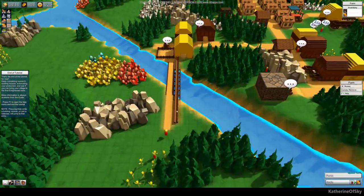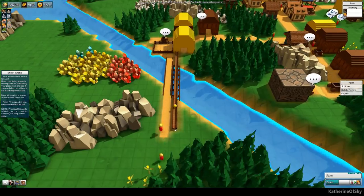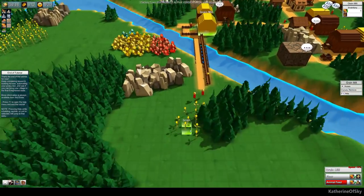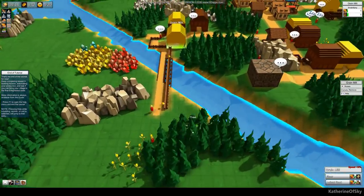This whole water situation — it's kind of funny because these things kind of look like aqueducts. You'd think they should be able to function that way, but they don't. I'm thinking about removing these trees.